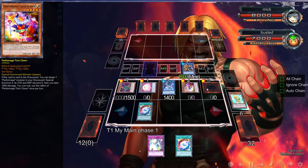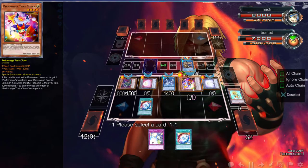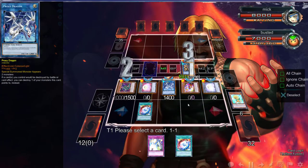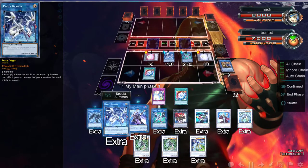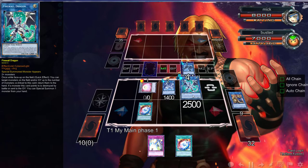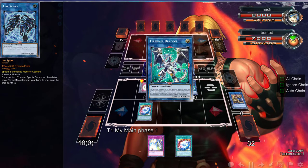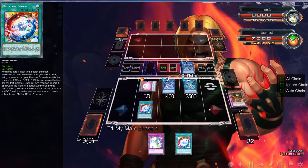Then what we can do is go into a 1-2-3-4 right on over there, then go ahead and use Link Spider right on over there, then we can activate this, giving us back the Lone Fire and Dandelion.